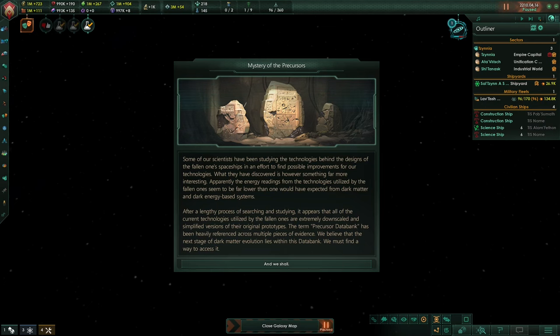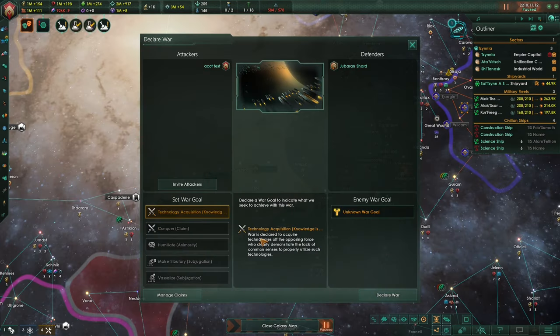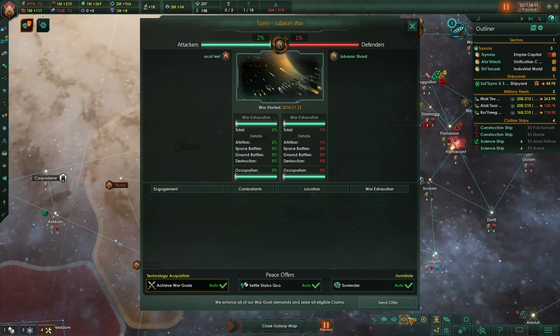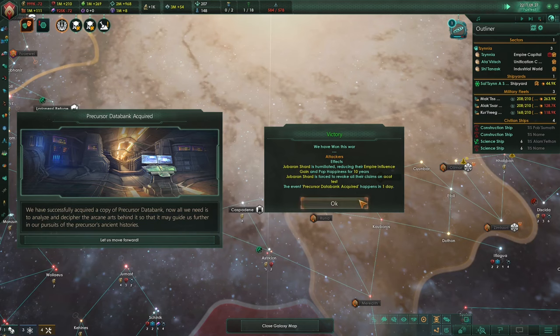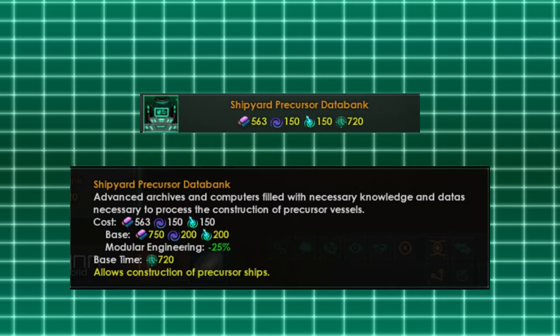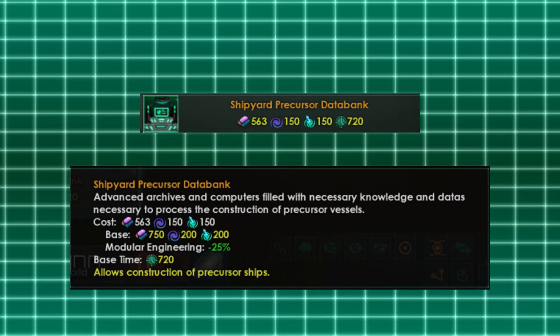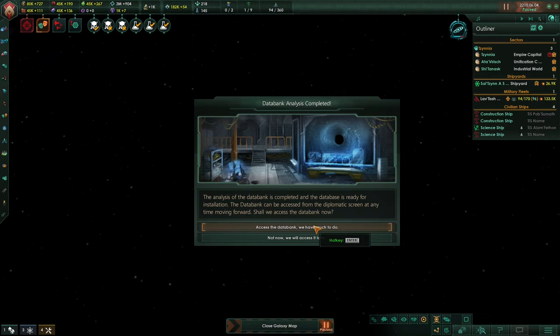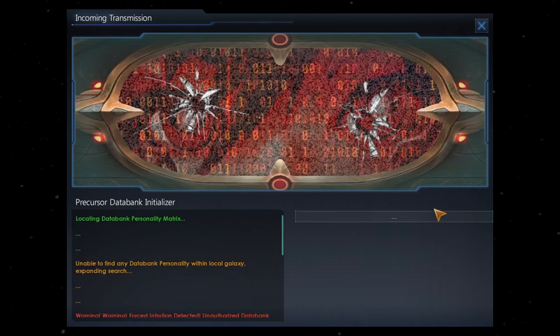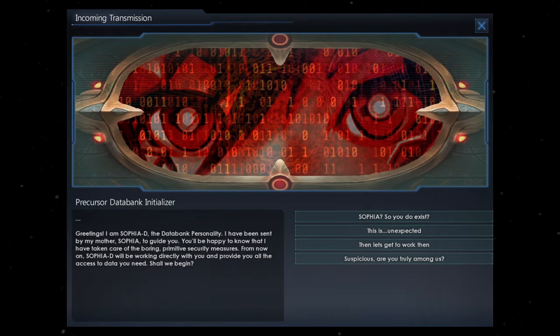The last way to acquire the databank is to take it by force. A new casus belli becomes available which can be used against fallen empires, and if your kind wins the war the fallen empire will be humiliated and the databank will fall into your hands. With the databank acquired, the precursor databank analysis will appear as a research option, unlocking a new starbase module that will allow you to construct precursor ships in the future. After researching the aforementioned technology you will be able to communicate with the databank and meet Sophia D., a databank personality that is going to help you with later projects.